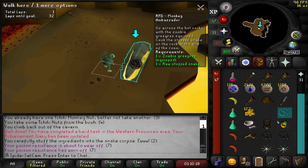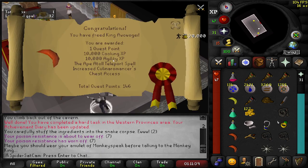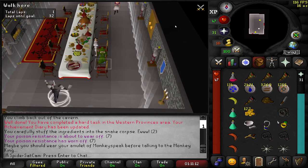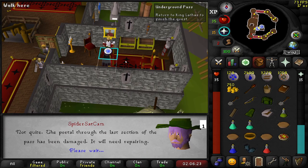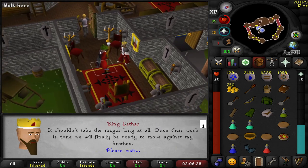Please don't burn it. Lovely, first time. And that is another sub quest completed — we've only got one more left now. After many, many falls, that is Underground Pass completed. So we've got the Iban staff now.